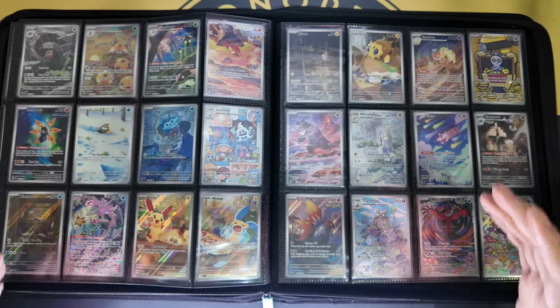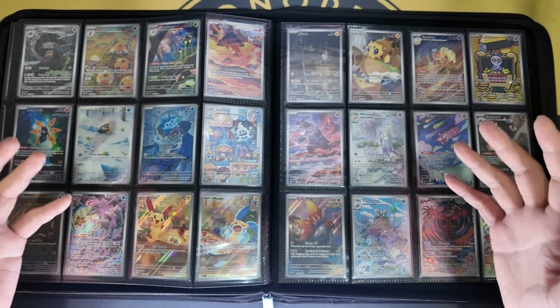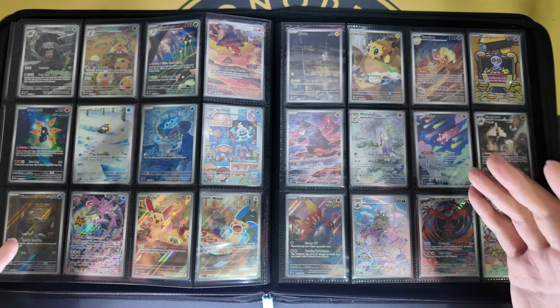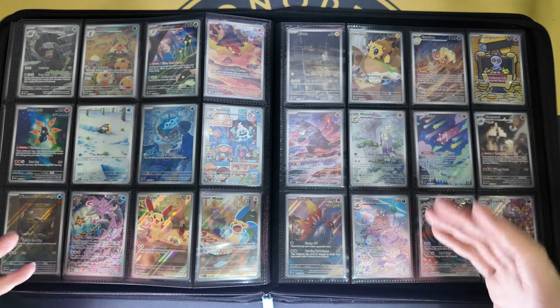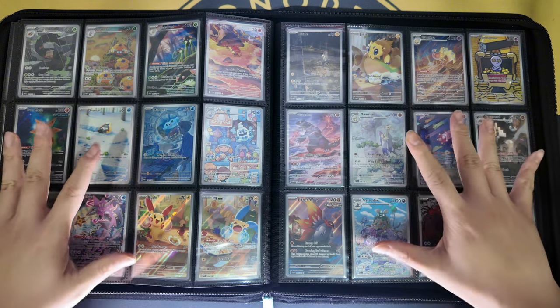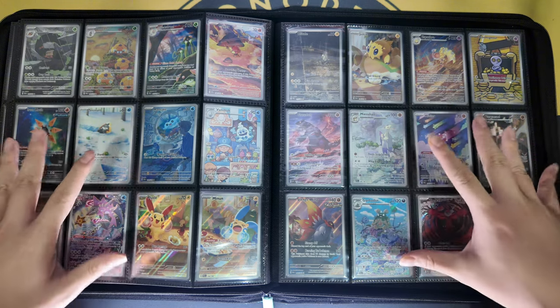As many of you are aware, this is the 5th Scarlet & Violet Set of the year. We started with Scarlet & Violet Base Set, followed by Paldean Evolved and Obsidian Flames. Then 151 came about as the Specialty Set. Then we ended with Paradox Rift, which is very, very good in my perspective.